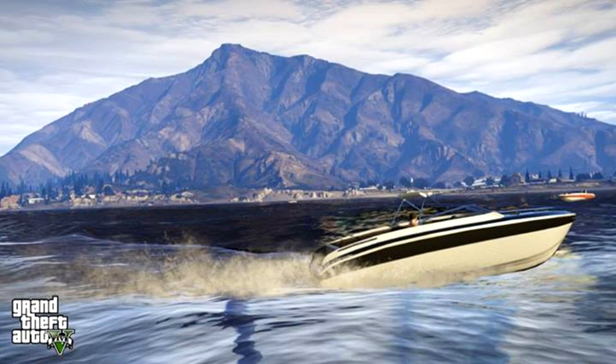Then you've got the mountain in the background, which looks awesome. To put that into scale — look at those pine trees along the base of it, those are most likely full-size trees. Now compare that to the mountain behind it; that is a big, big mountain. And even the sky above it — we've never seen clouds like this in a Grand Theft Auto game before. Everything in this screenshot just looks great.